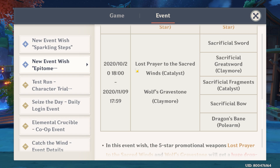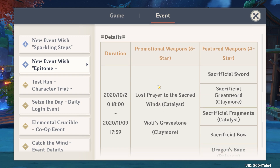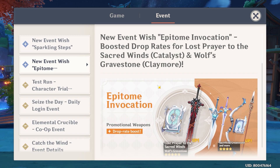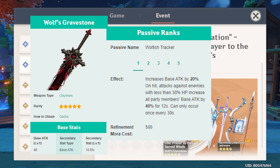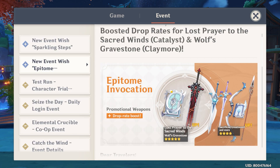What I'm really excited for is the Wolf's Gravestone. If you don't know what Wolf's Gravestone is, it's basically a sick two-handed sword — a claymore if you will. I'm gonna put the stats up on the screen right now so you can take a look for yourself. Basically, because my main DPS is a claymore user, it's gonna be really nice to have this weapon.